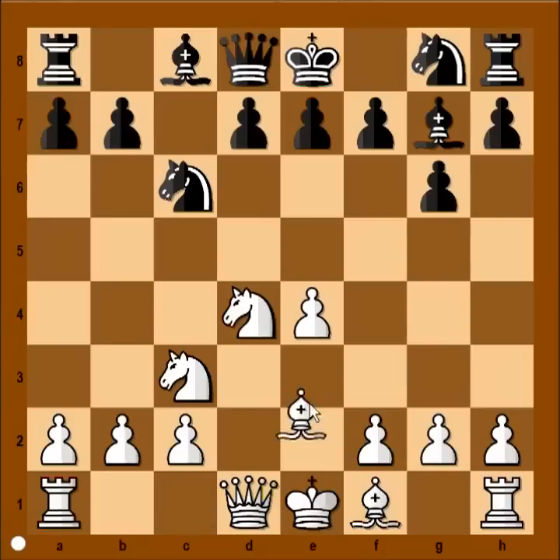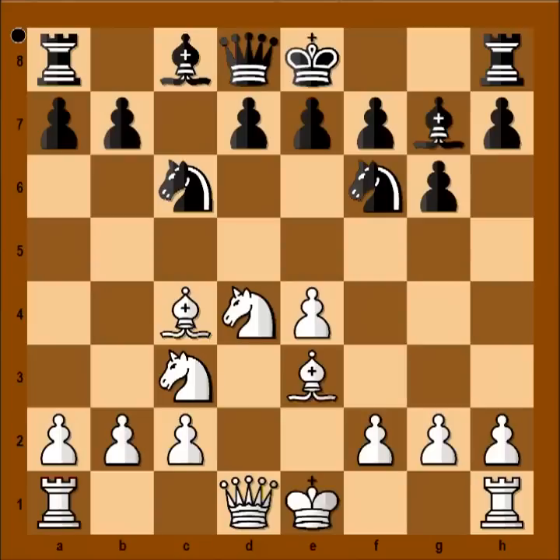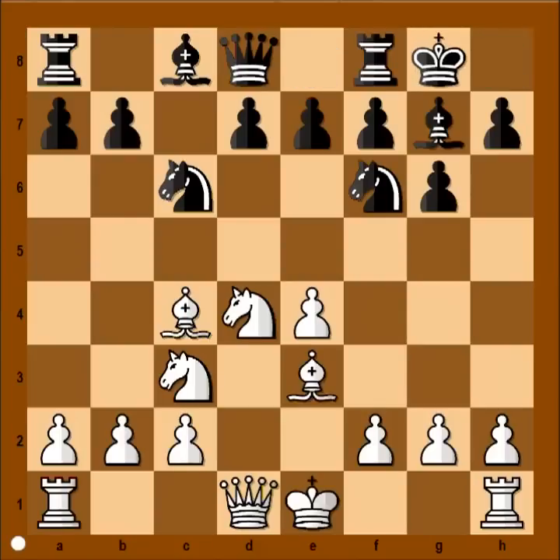Knight to c6, bishop to e3, knight to f6, bishop to c4. Black castled kingside, bishop to b3 — it is black to move. d6 is the most popular move in this position. That move is preventing white from playing e5.